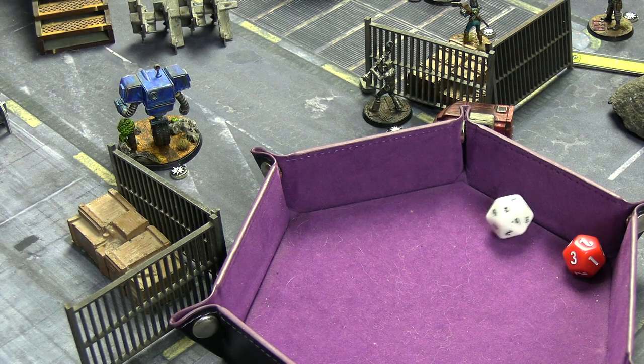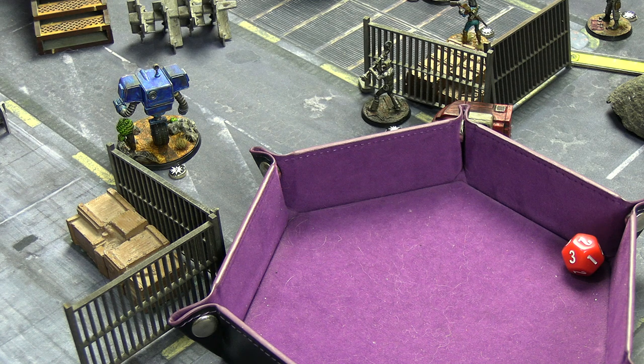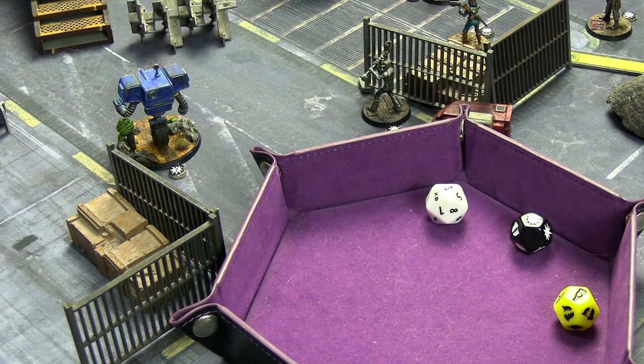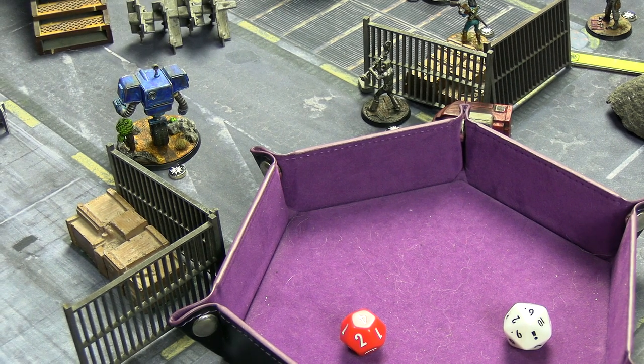Nora fires at the laser turret at the top of the stairs with the Gauss Rifle. A crit - but the bottle cap does nothing here. Total of four damage, and that laser turret only has one energy armor which doesn't block it. Four damage against five health - that is more like it! That's how you get stuff done - you ask Nora to do it with a Gauss Rifle. Four of its five health gone. Unfortunately that triggers the machine gun turret shooting at her again - a six, so a whiff.